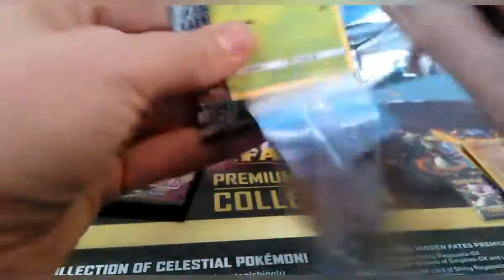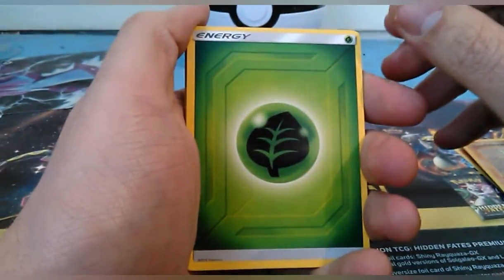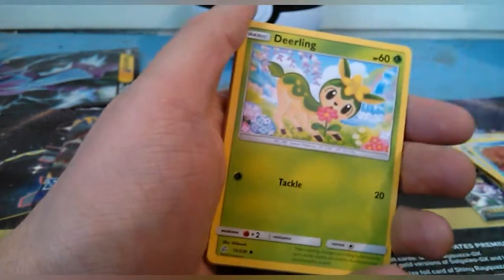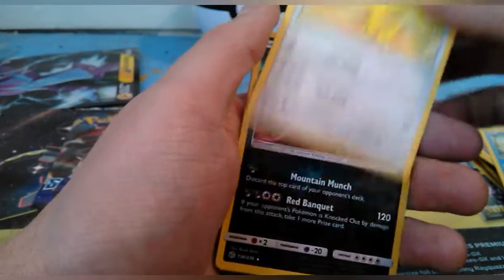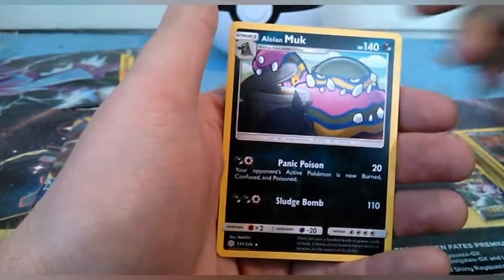Now we're going to go to Cosmic Eclipse. There's the code. Energy, Cynthia and Caitlin tag team trainer, Dragonium Z, Rockruff, Deerling, Teddiursa, Golett, Dewpider, Helioptile, a reverse holo Guzzlord — focus please, thank you — and an Alolan Muk.